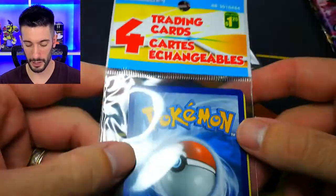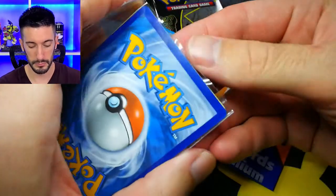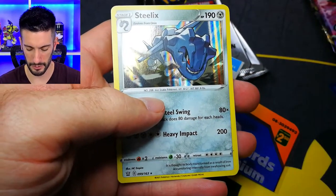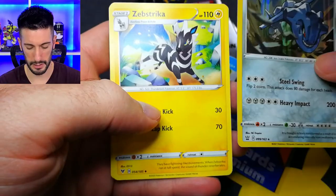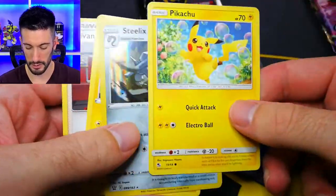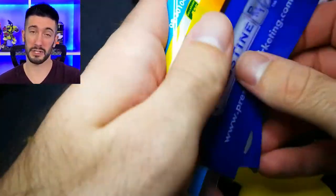Our last dollar store pack - I don't know if there's any expectation for anything really good, or if it's rares all the way through. That Steelix looks freaking wicked - if I'm not mistaken I think that's from Darkness Ablaze. We also got Zebstrika, Giovanni's Exile, and Pikachu. Yeah, it didn't have anything crazy in it, but that Steelix looks pretty cool. I think I have one already, but whatever.